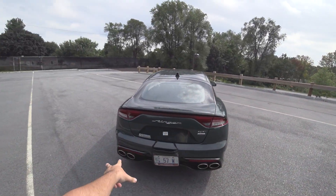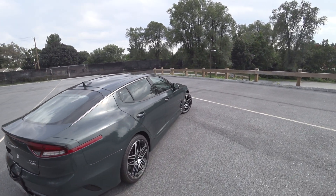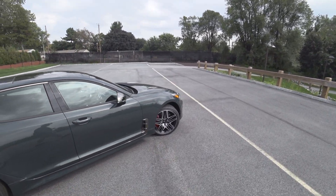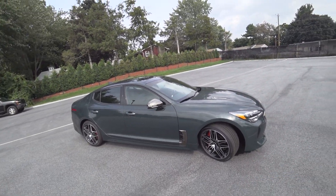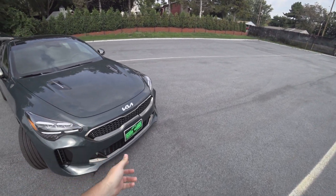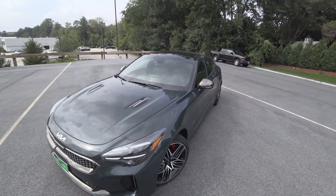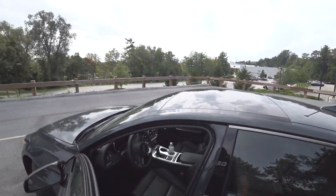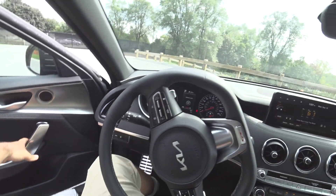For 2022 there's different badging, different tail lights, different exhaust, and a slight horsepower bump. The GT line gets a whole new motor — the 2.5 out of the K5 GT, tuned for 300 horsepower. This also features the new Kia badge. So new lighting, new badge, new exhaust, and more horsepower — that all sounds absolutely awesome to me.